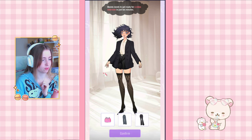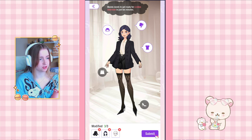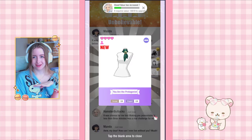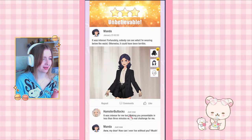Moving on to 11-2: Mena needs to get ready for a video interview in just 10 minutes. She should be wearing something formal and we can only change three things. I changed the hair, makeup, and shirt — and yes, that is correct! I feel like for a video conference the top needs to look good. We have a new scarf as a reward.